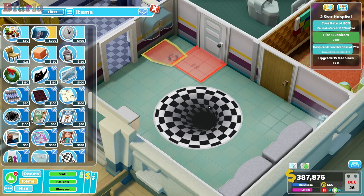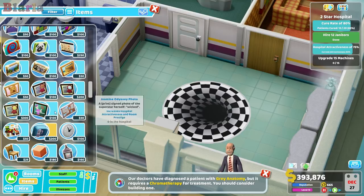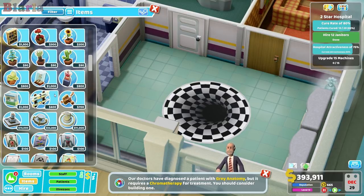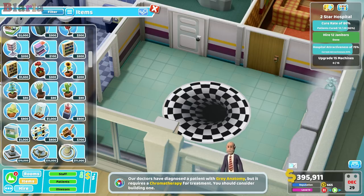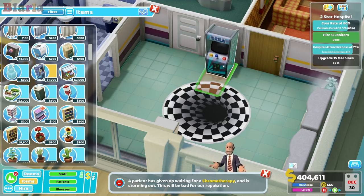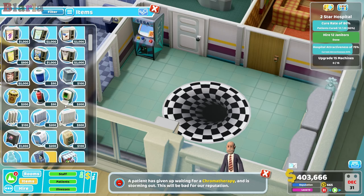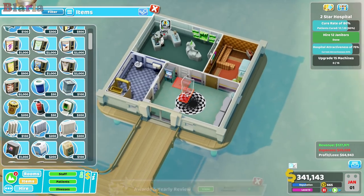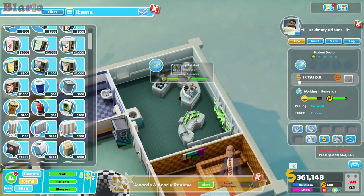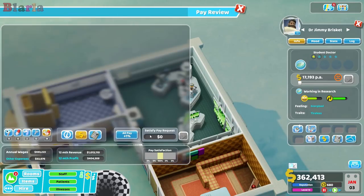We'll give him a telephone in case he wants to call somebody. No, it's not going to let me get that in — I can't fit it in. Some games — we can give him some games in case he wants some entertainment. I've just started completely ignoring the hospital. Oh look, he's unhappy with his pay — let's sort that out right away.